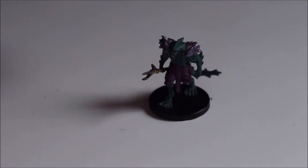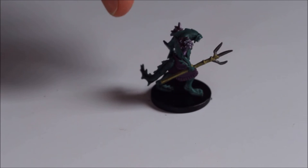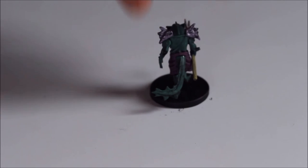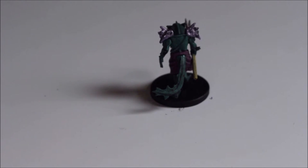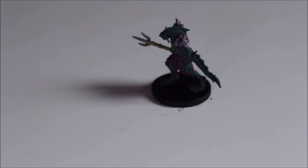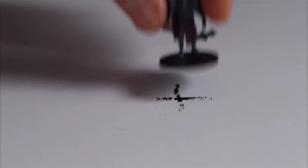Next up we have a Sahuagin — Fish Folk — with a trident. It's quite a cool miniature; I kind of like this one. I think this is the first time we've seen one of these — they weren't something you would commonly come across in previous sets.